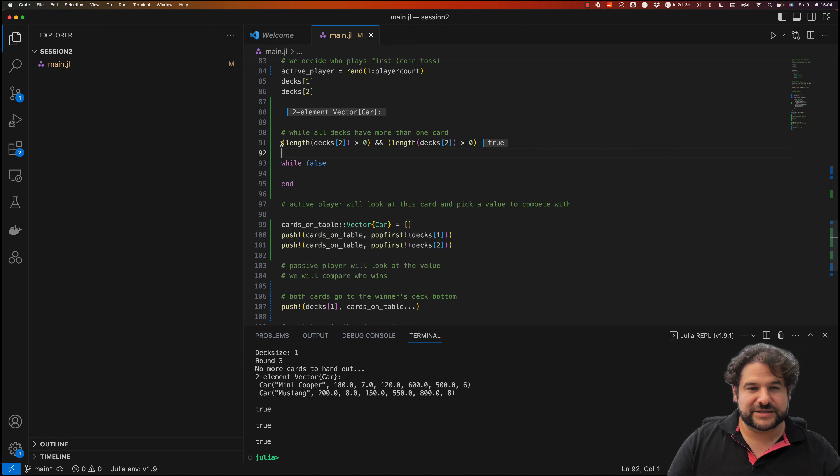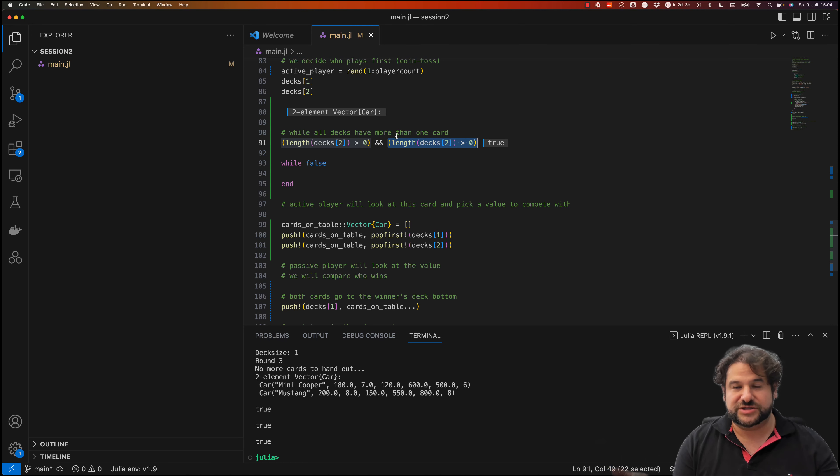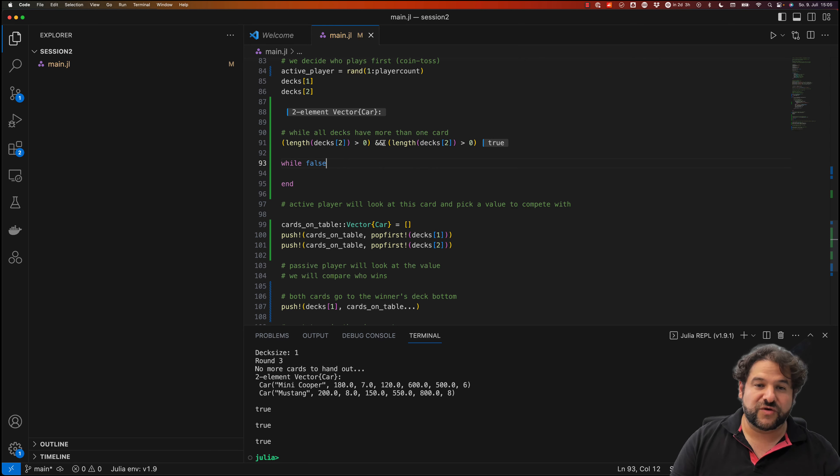The benefit of short-circuit AND is: if the first expression is false it immediately returns false without evaluating the rest. So if one condition is quick to check and another is lengthy, put the quick one first. For OR, the opposite applies — put the easy condition that might be true at the front.